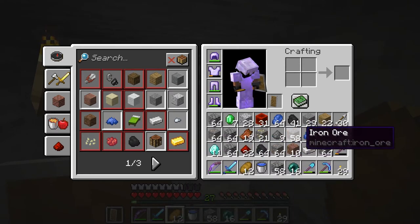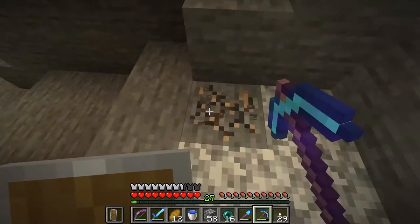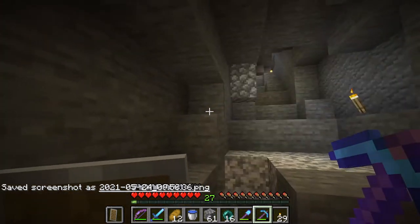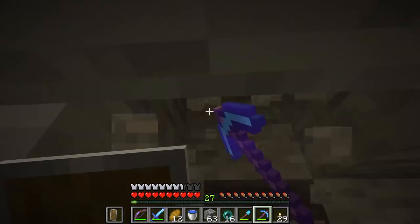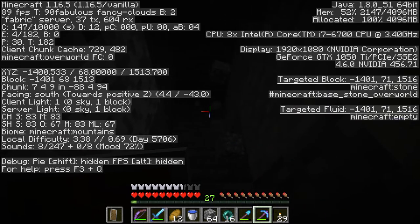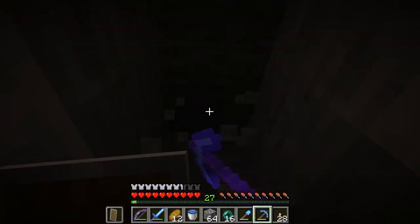I haven't made much progress here — we got a good bit of iron, but the blue shinies continue to elude us. I probably need to just do much more branch mining because these caves are all too high. I'm at Y-level 55 — wow, I'm really high, how did I get so high? I could probably break out to the surface and run back home. I'm at 65 — I must be in the mountain biome.